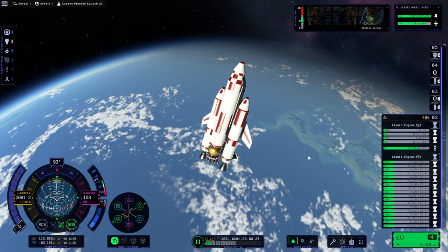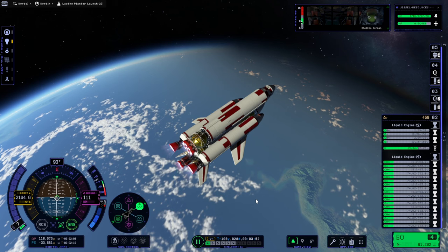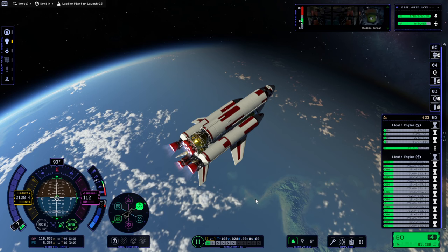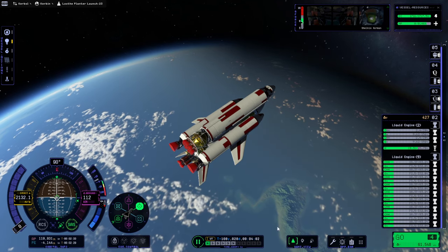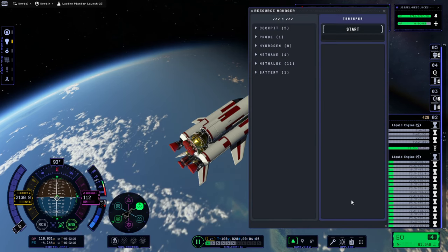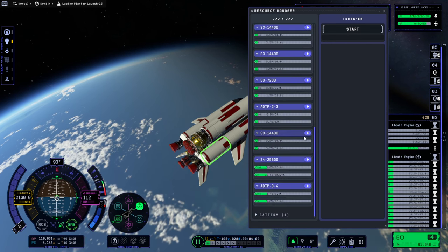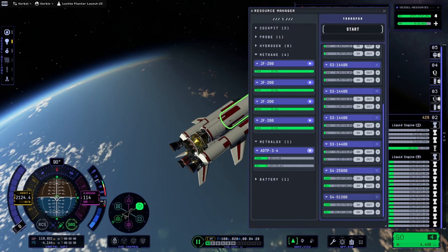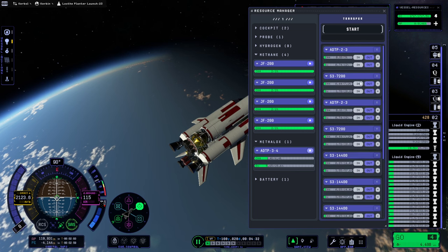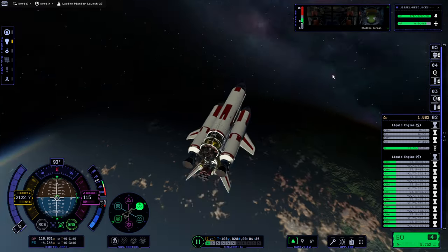Okay, I do want to get rid of the boosters. I think we can transfer fuel from the boosters into the main tank and that'll help. Let me just get the stuff out of the boosters if I can. That should be right. All right, off they go.